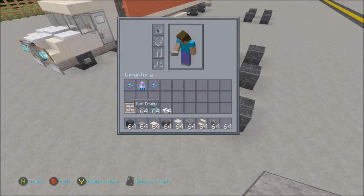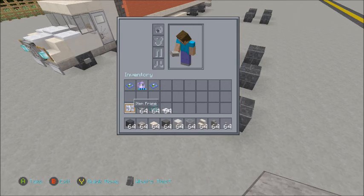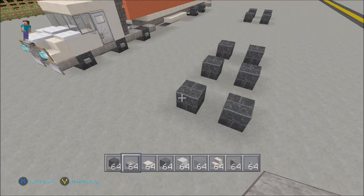And then in your inventory you'll need: item frame, wooden trap door, sea lantern, and snow. If you haven't got that just yet, pause the video and have a quick skim through, otherwise let's move on.